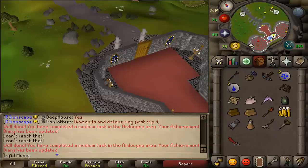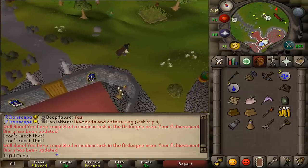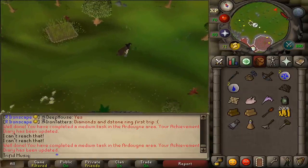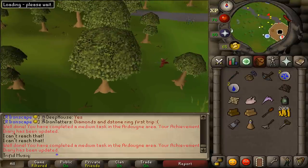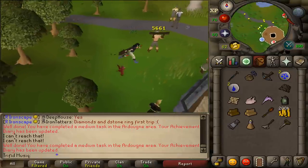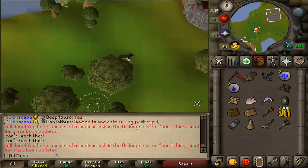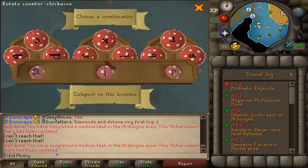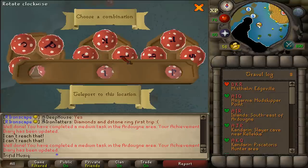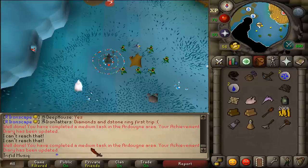Teleport with your Ardoin Cloak 1 to the Ardoin Monastery, or talk to Jeb and walk over. Next, let's go to the Tower of Life, located just east of the Ardoin Monastery. Go a little bit northeast of the Tower of Life to a transportation sign - behind these trees there is a Fairy Ring. Equip your Dramen or Lunar Staff and configure the Fairy Ring using code BIS and teleport. This should be another medium task completed.